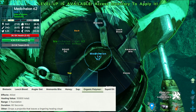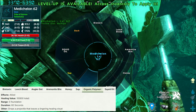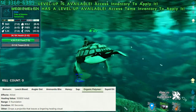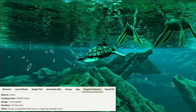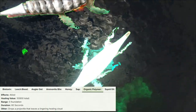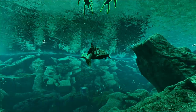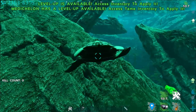Up next is Organic Polymer, which heals for a total of 600 at 10 per second since the duration is 60 seconds, in a radius of 5 foundations, and it also drops a projectile that leaves a lingering healing cloud. I aimed at the Kronosaurus and it literally just dropped straight down — like, it really literally drops. I didn't expect that, but sure.